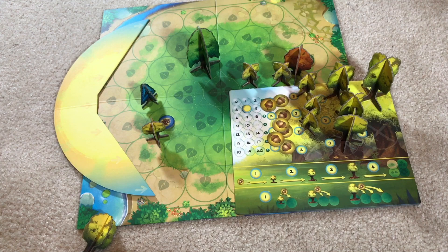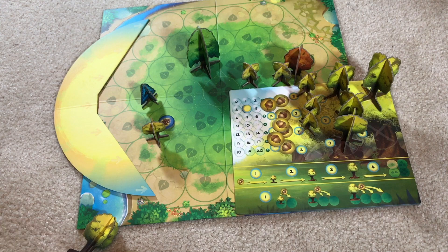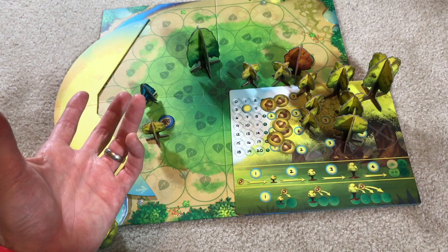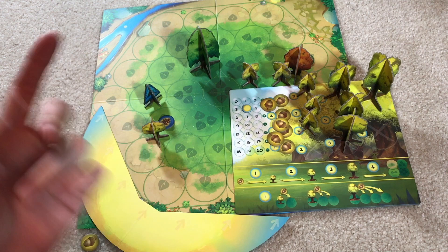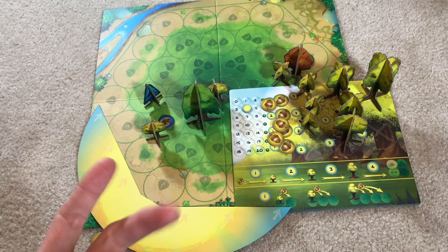There's one thing to note in the advanced variant: you cannot grow or plant a seed when a tree is in the shadow of another tree. I recommend playing this way. If you want a much more tense game, it's a little bit harder, but there's definitely more at stake. If you don't play that way, it feels a little bit shallow. I recommend the advanced variant even your first game, because it's not that hard a concept — it just makes the game a little bit spicier.